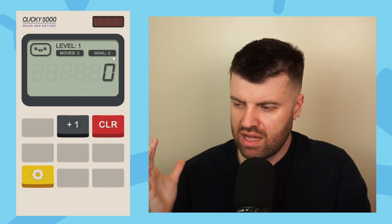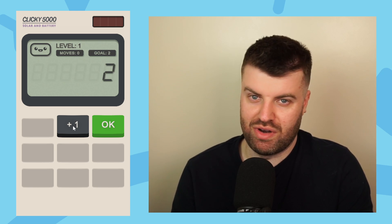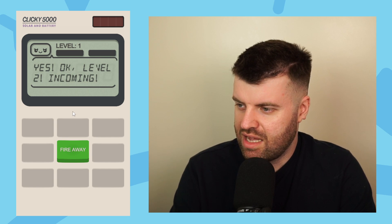First thing is Clicky. Hi, Clicky. So the name's Clicky, and we can see up here I've got two moves. This is how many moves I have to get to two, but I can only add one. So let's add one, and then add one again, and we get to two. So one plus one is two, and that was two moves.